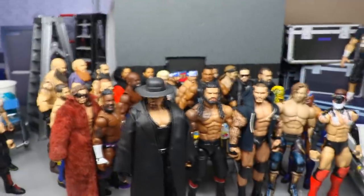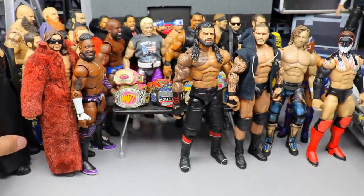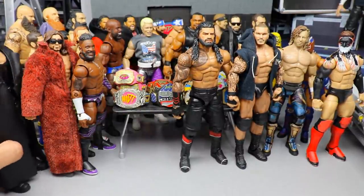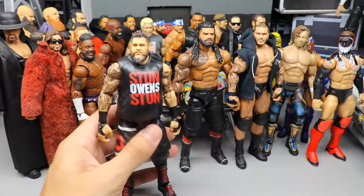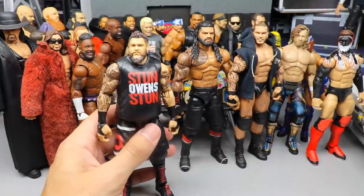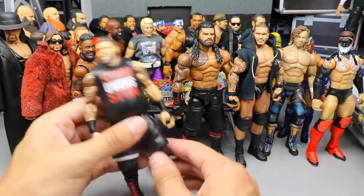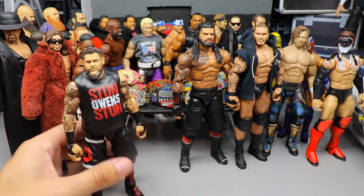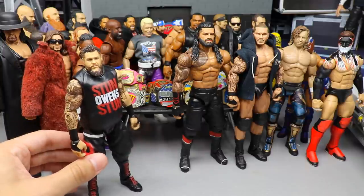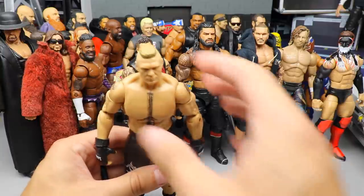Next up we also have the Undertaker. I used this figure at Hell's Gate for the Undertaker's debut and I had fun posing him around. He's on ball joints — one of those guys you don't really think about, but the Undertaker is on ball joints and he kicks ass. We have Kevin Owens — had to have Kevin Owens. He's on ball joints. I know a lot of people talk about his ab crunch, but he's really fun to pose around. He has a fun moveset and Kevin Owens is going to make my roster.